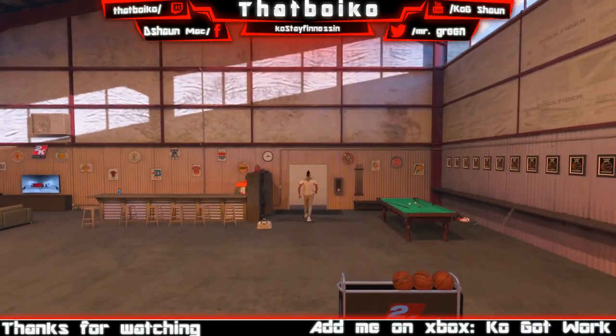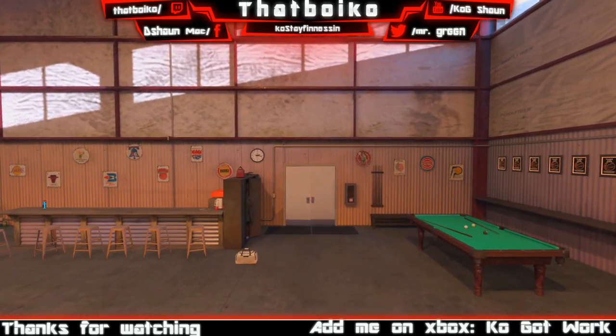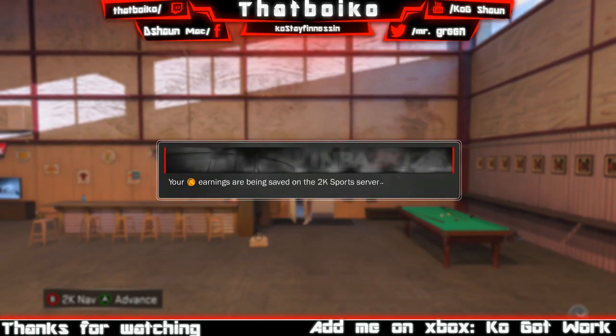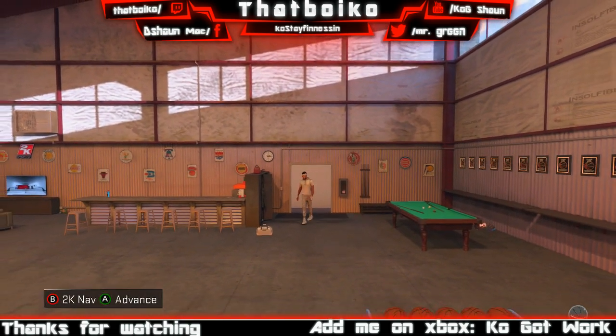You can just go to the Footlocker from there — they might give you 88 VC or some stuff like that, but that's how you do the glitch. Make sure y'all subscribe — that's the updated way. Spam B before you click yes, not after. They gave me 120 VC — come on coach. Yeah, make sure you sub and like, I'm out.